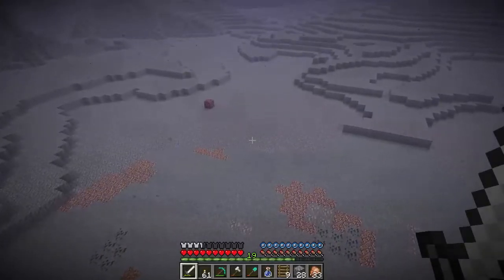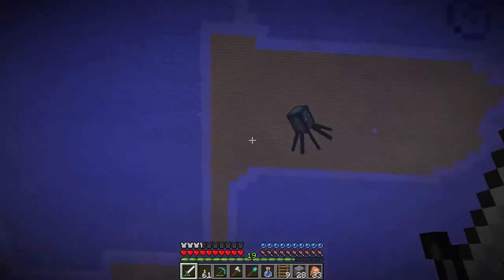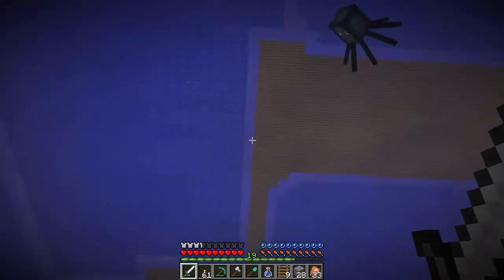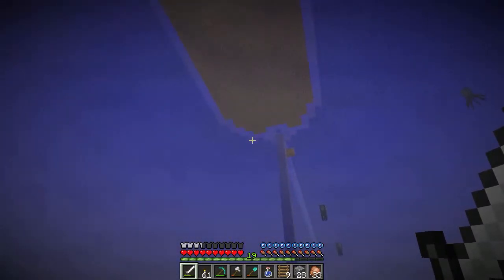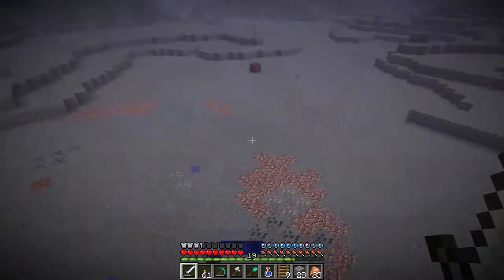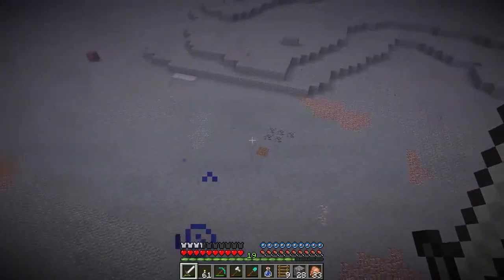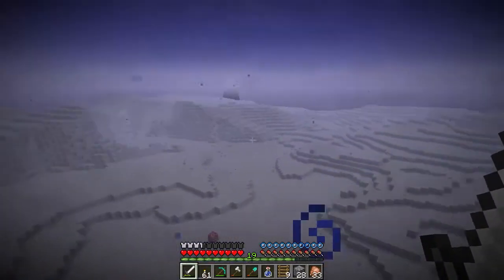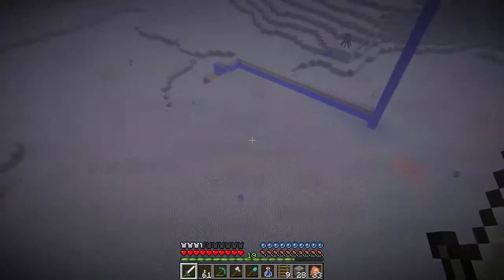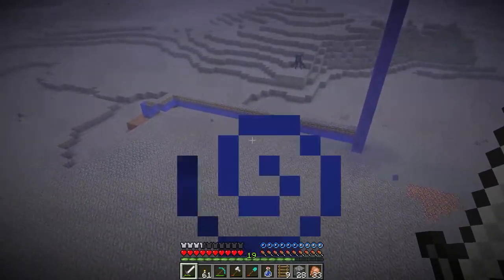Hello everyone and welcome back to Minecraft on the Team Tuxedo server. You might have seen from my previous episodes or the live stream — I am in the process of making a giant underwater house. One of the two things I needed to do was get this area nice and flat, which you can see it now pretty much is. We're going to do some more building over there and over there, but at the moment that's looking pretty good.